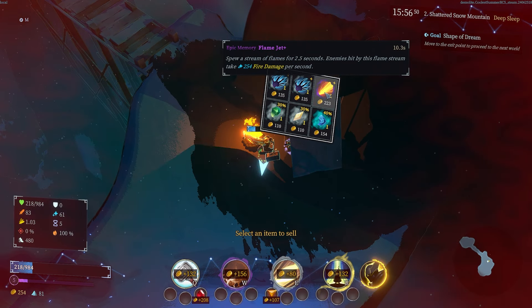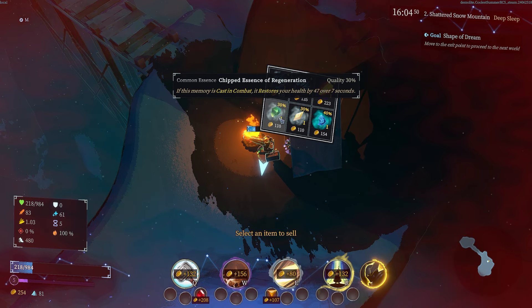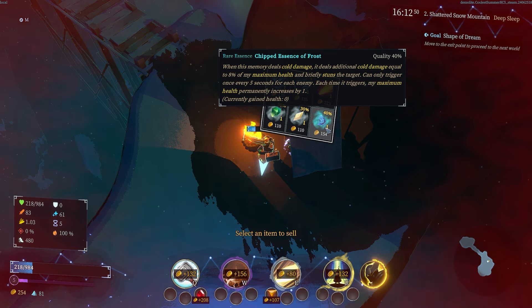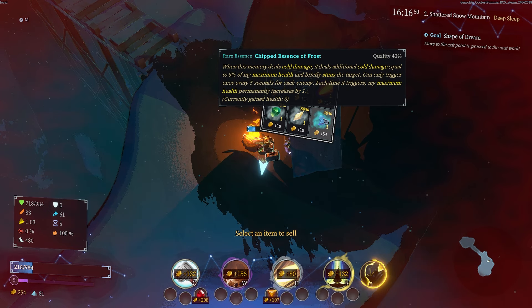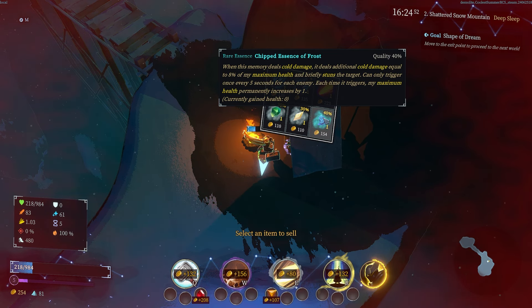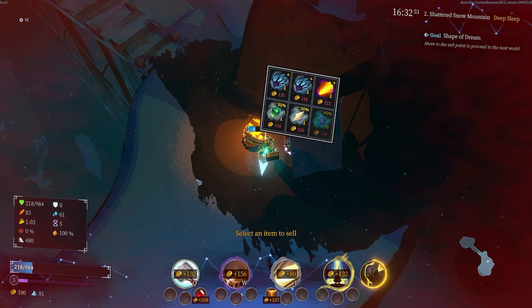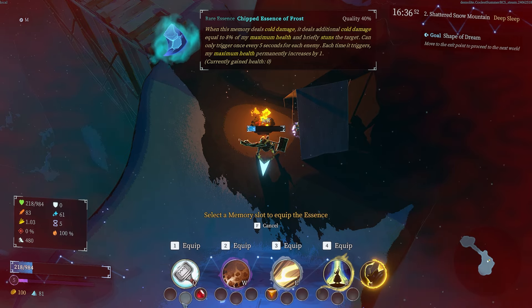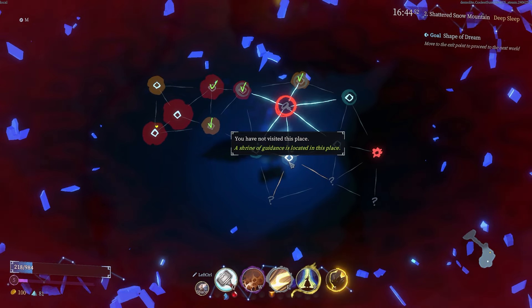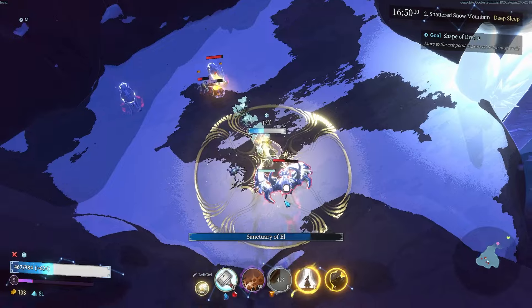What do we got here? Flame jet, no. Two ice claws? One fires five arrows dealing 27 damage — fine. But wait — when this memory deals cold damage it deals additional cold damage equal to eight percent of my max health, briefly stuns, and can only trigger once every five seconds. Each time it triggers, my maximum health is permanently increased. As much as I'd like to buy other things, taking that and slapping it there seems absolutely ridiculous.